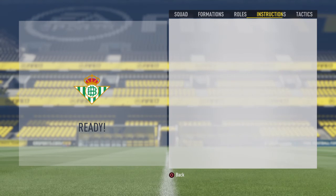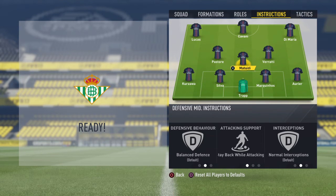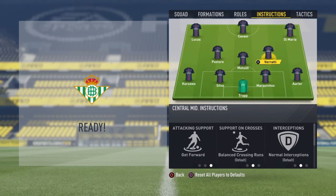In the instructions, the only thing I changed is Aurier with always overlap, same for Kurzawa. Then we got Matuidi on stay back while attacking. Then we got Verratti on just get forward, and Pastore on just get forward and get into the box for crosses.